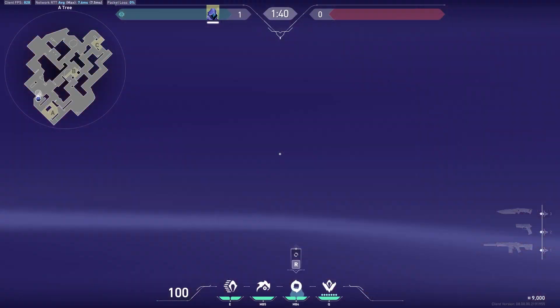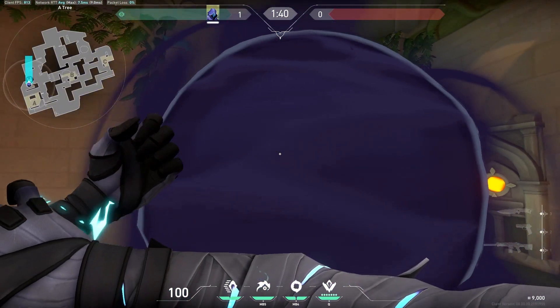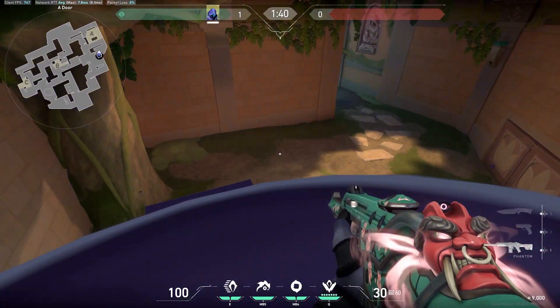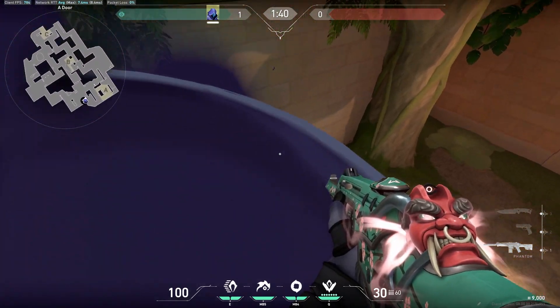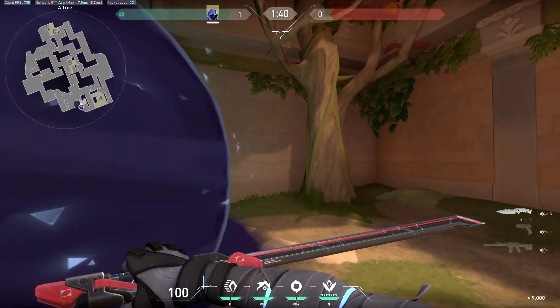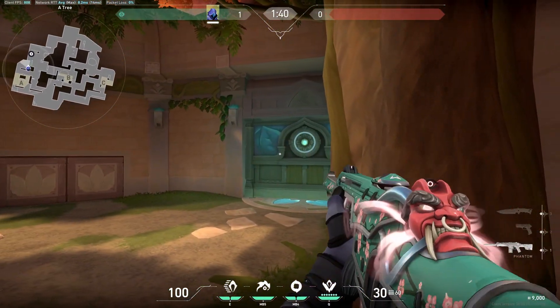Another play: if you want to hold from A tree, you can smoke it off and let's say they open the door — you can throw a flash and TP up on top of this doorway to get a few free kills. This is even more effective now because the door takes a lot longer to open and close. You can always try this play.